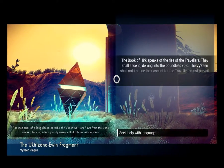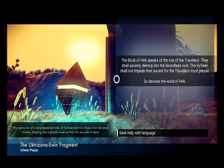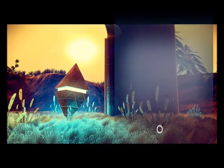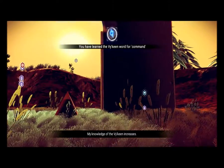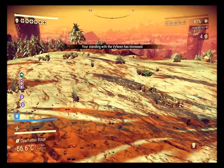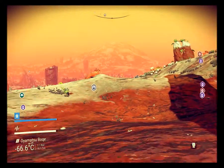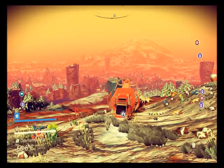The book of Hirk speaks to the rise of the Travelers - they shall ascend, delving into the boundless void. The Vikings shall not impede their ascent, for the Travelers must prevail - so decrees the word of Hirk. I think the Hirk are like their sort of deity - that's what I've gleaned so far. I know they really don't like the Gek, and I think it's because they don't like the sentinels. The Gek brought the sentinels back and they're really not happy about that.